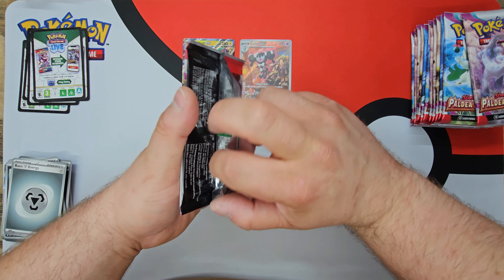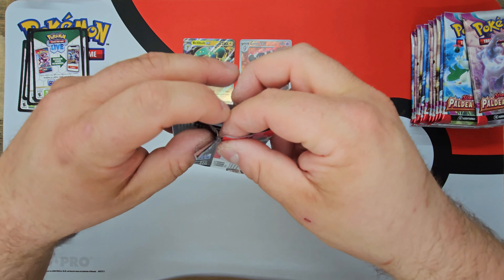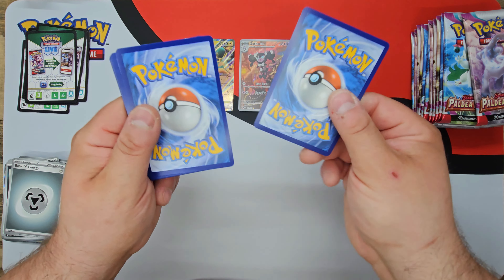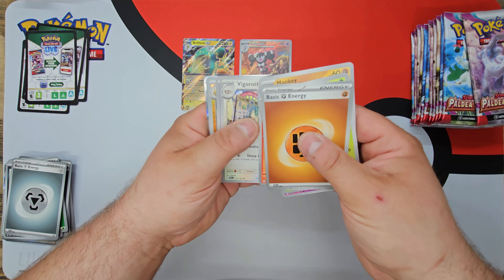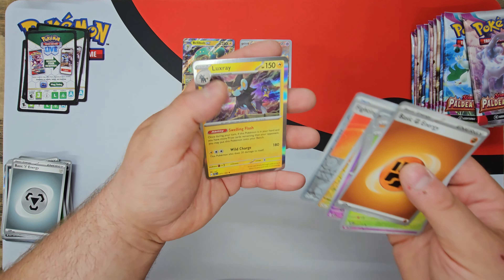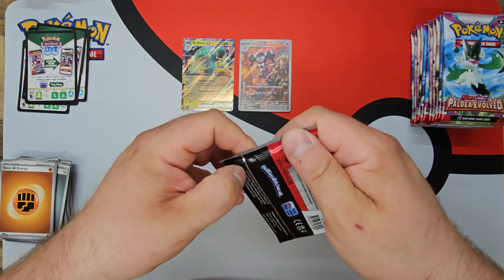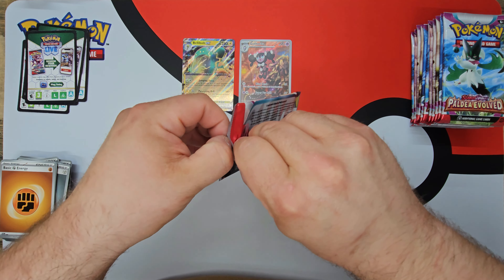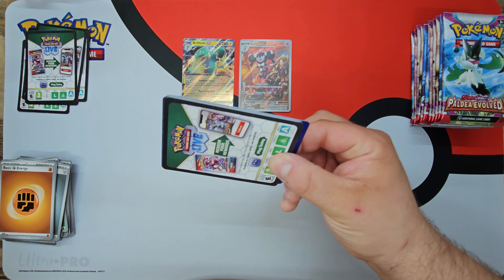I tried to open all of these from the bottom — I don't know why I did that on just the first couple of packs. But now that I noticed it and I have a pattern, all the open packs are done the same way, so I have to do it that way. It just makes me happy to know I'm doing it all organized the same way every time. Raichu Reverse, and a Luxray holo. Is anybody else kind of sick of Luxray? I'm also kind of sick of Charizard and Charmander and that whole lineup.